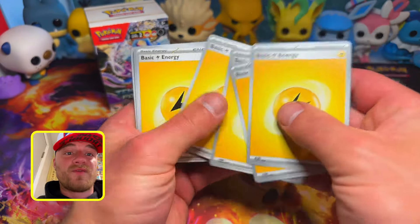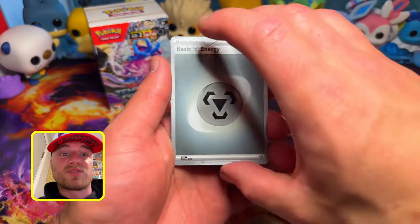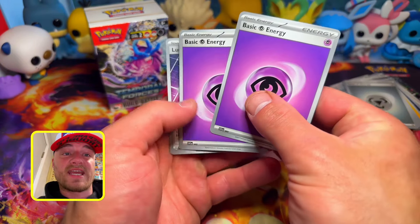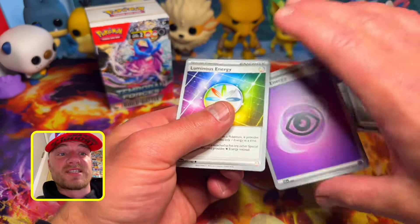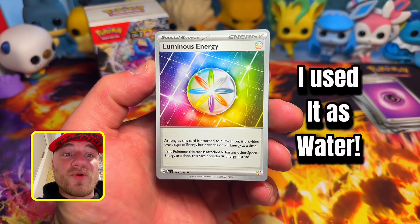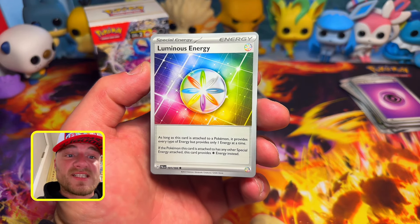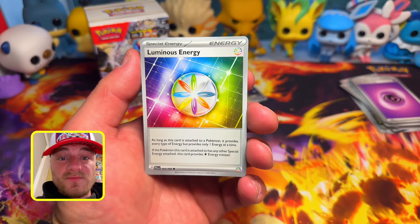For energies: you have seven Electric energies for Miraidon, or to discard for Metagross's Luster Blast. You have eight Steel energies for Metang, Beldum, and Metagross. Then there are two Psychic energies and one Luminous Energy. The Psychic is for Miraidon's second attack, which needs one Psychic. The Luminous Energy is a special energy that provides every type of energy but only one at a time — whatever type you need it to be. However, if any other special energy is attached to the same Pokemon, Luminous Energy only provides colorless.